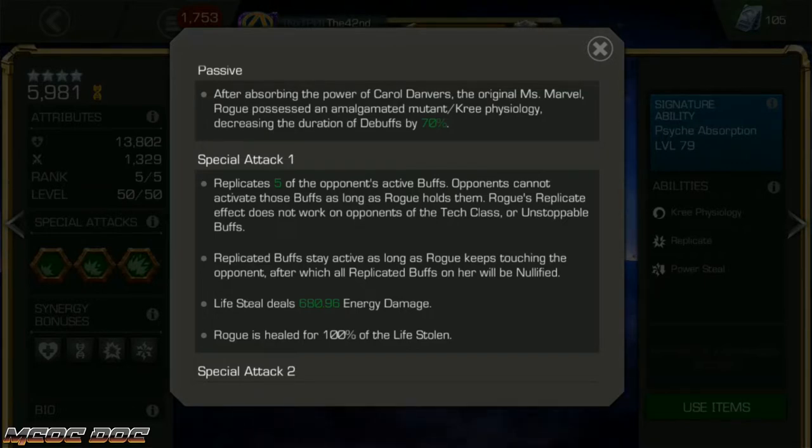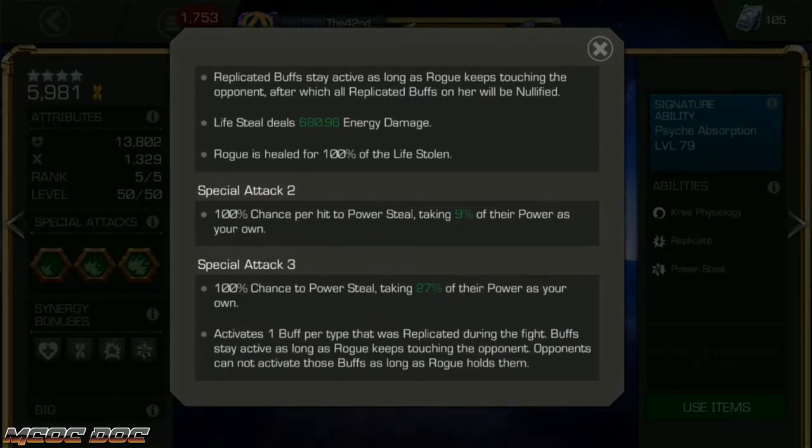The timer is relatively short, so you have to play very aggressive — and that's where her SP2 comes in. The SP2 has a 100% chance per hit to power steal, taking 9% of power, increased heavily by critical damage when you are duped and get those critical power steals. Her SP3 also has a 100% chance to power steal, once, at 9% per hit for 3 hits — about 27% overall. It also activates one buff per type that was replicated. An armor-up buff and a fury buff are different types, so you can activate one of each, and they'll stay active as long as you keep touching the opponent.